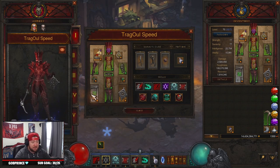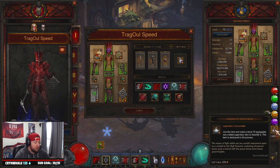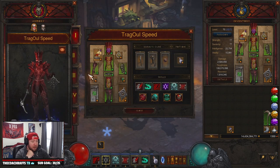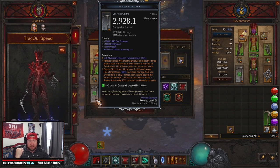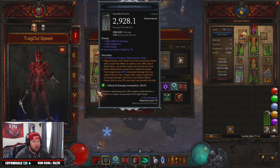Be on the lookout for the other Necro videos we have coming. Right now this is my favorite one in Season 27 — the speed GR build for Death Nova or Blood Nova. This build is very very strong and it's even going to be good after the season ends, even if they take away the sanctified item powers. Either way, we have our Blood Nova build — it's a pretty standard build, we haven't changed too much.